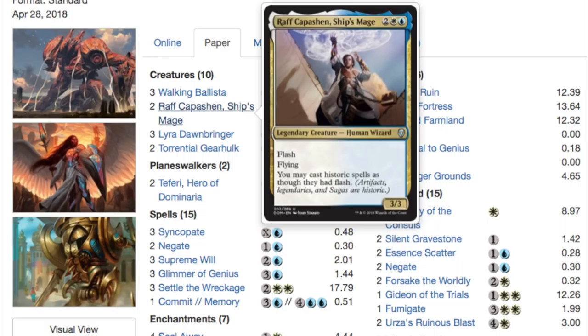Let me talk about a specific uncommon right now. Flash, flying — you may cast Historic spells as though they have flash. Artifacts, legendaries, and sagas are Historic. There's nothing better than flashing in a Lyra, right? That's incredible. When I first read it I thought the ability would be kind of crappy, but then they defined it as artifacts, legendaries, and sagas, and I was like — oh wait, that actually is very good. Not only does it have flying and flash itself and can block something out of nowhere, your Lyra has now become a big flash threat.